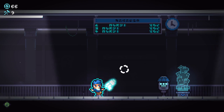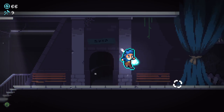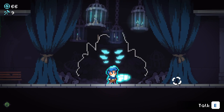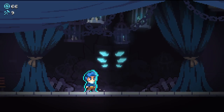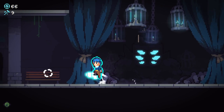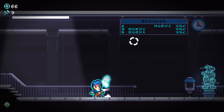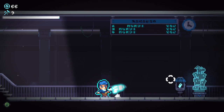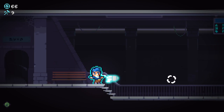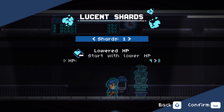Hello everybody and welcome back to Revita 1.0. We are jumping in again for another episode. In the last one, we managed to beat our first run and we unlocked an item, the soul meter, and a few other different things. I highly recommend you go check that episode out first if you don't know what Revita is. Essentially, this is a fantastic new roguelite that just left early access, with the entire mechanics revolving around risk-reward and trading your HP. We're going to be jumping in to our first shard.